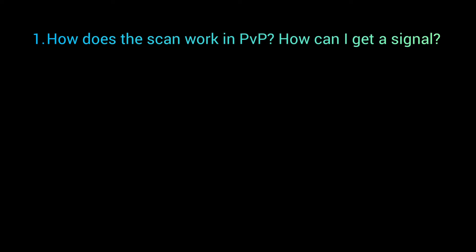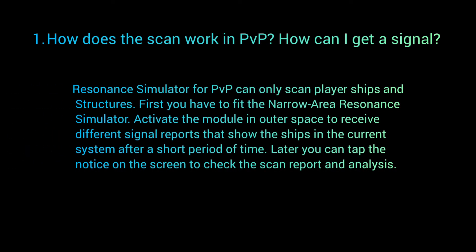And now on to the good question: how does the scan work in PVP, and how can I get a signal? Resonance simulation for PVP can only scan player ships and structures. First, you have to fit the Narrow Area Resonance Simulator, or NAS, and activate the module in outer space to retrieve different signal reports showing ships in the current system after a short period of time. You can then tap the notice on the screen and check the scan report and analysis. It's more being able to detect which type of ship is at what signal — if you're able to detect what type of ship is in which anomaly before you go in, that's only a positive.